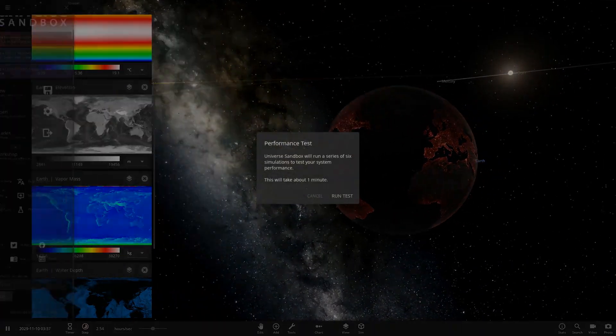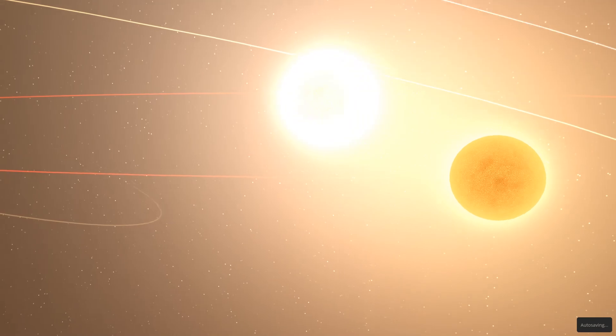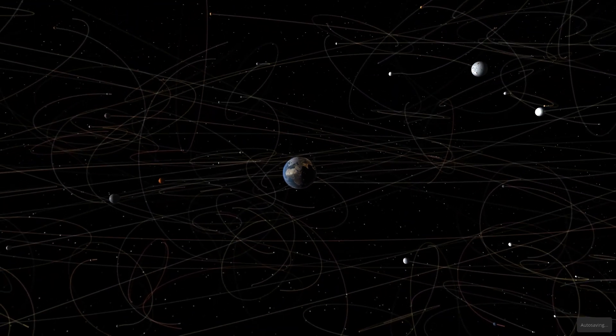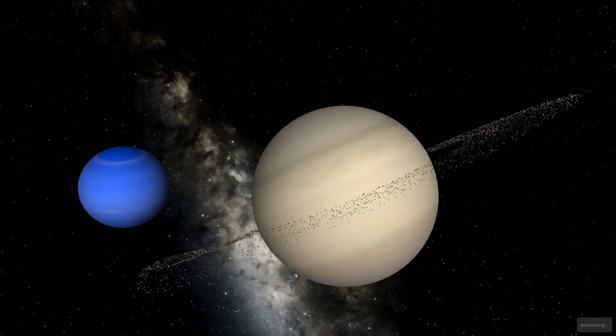We're going to run the performance test and go over the rest of the notes. This update also added the hot-swappable object button in the game, which is really cool. That was March 2020. Going to April, May 2020 — surface grid improvements continued in that era. July 2020 had another update with supernova effects and temperature simulations — that's Update 25.2.